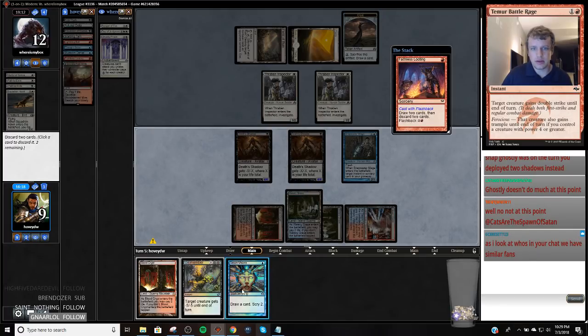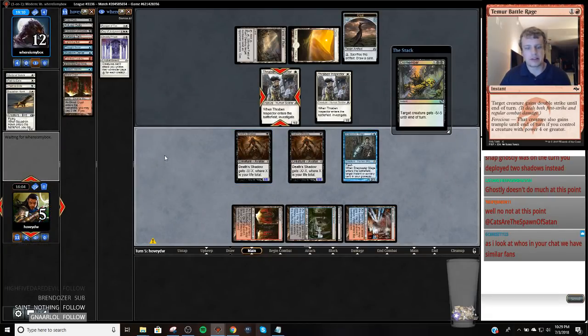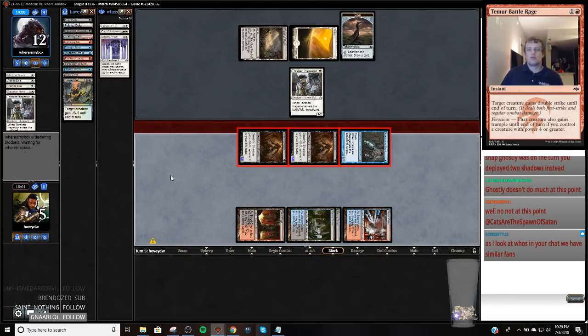That doesn't just kill them — it kills them if they don't block right. It definitely kills them next turn. So we're just going to get in there and deal in ten, making it so that Snapcaster is lethal next turn. They basically have to put three blockers in play or they're dead.